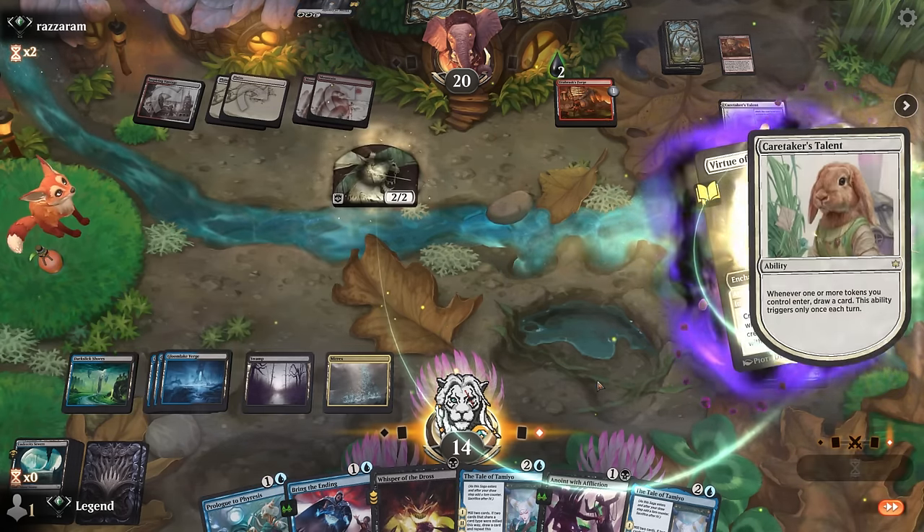In best-of-three things might get trickier since opponents might specifically keep answers for Tale of Tamiyo, and if we sideboard in sweepers those tend to be sorcery speed, reducing our synergy. But in best-of-one this deck feels very well positioned — cheap removal handles all the aggro decks, and even Boros tokens doesn't close out games fast enough to stop Tale of Tamiyo from taking over. Overall a very good deck right now, great for fans of poison or control strategies. Thanks for watching, hope you enjoyed, and as always have a nice day.